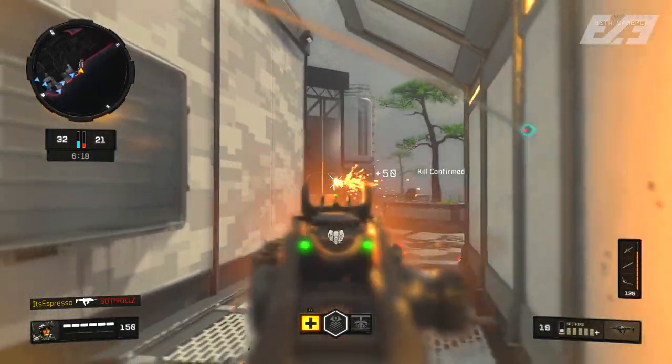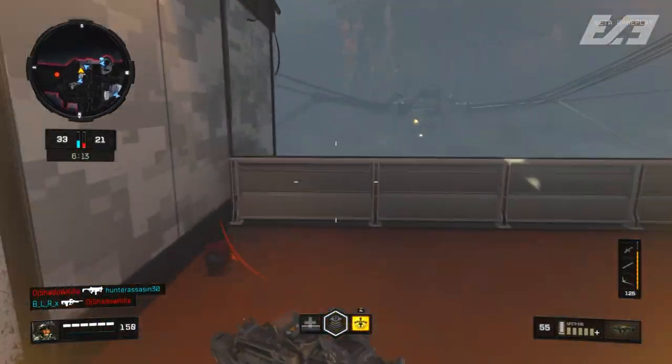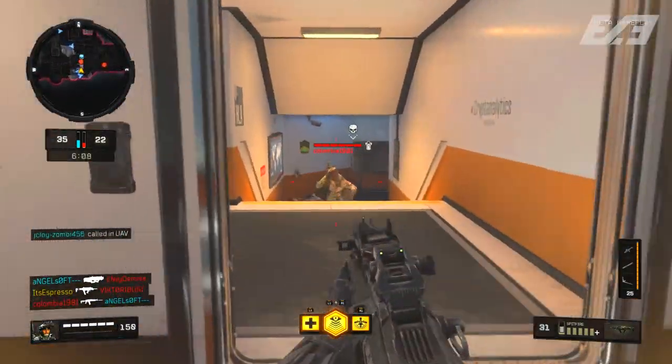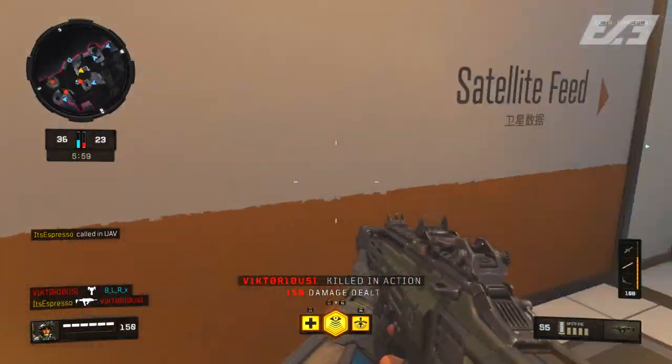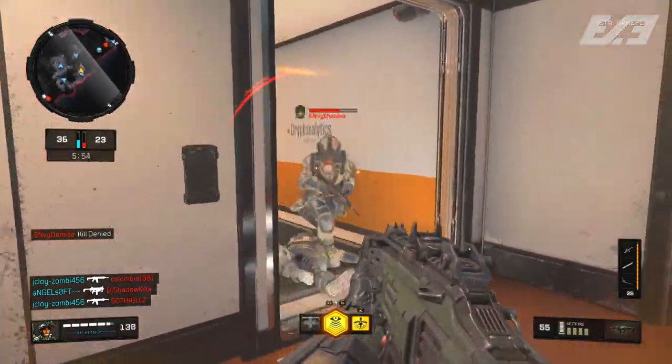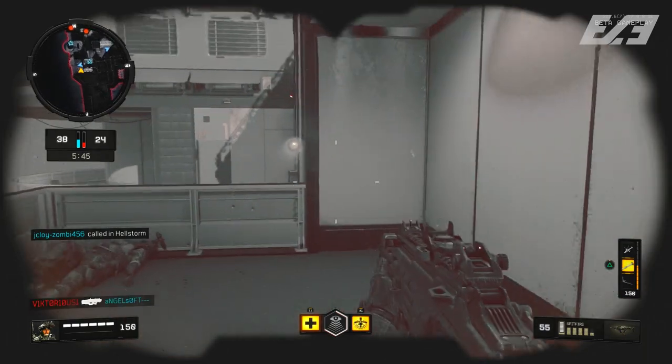For the Spitfire we use three attachments: the Tritium Sight, Fast Mags, and Extended Mags. The Tritium Sight is essentially the ELO from Black Ops 3 — a red dot without the obstruction of the standard iron around it. Fast Mags keeps me quick; the faster the reload the more in the action I can be. Extended Mags matters because the Spitfire has the fastest fire rate in the SMG category, so it gives extra ammunition and means you won't need to reload as frequently.